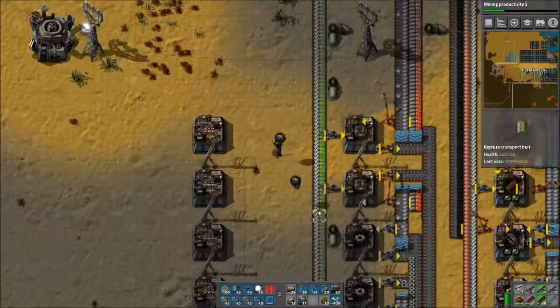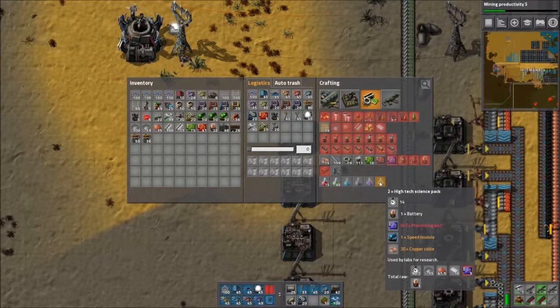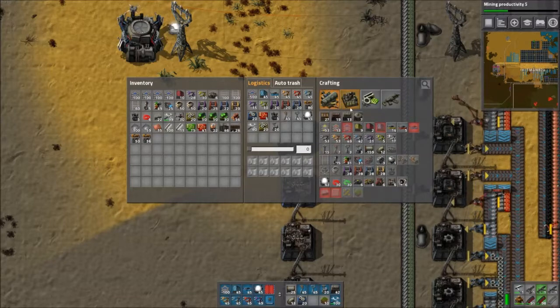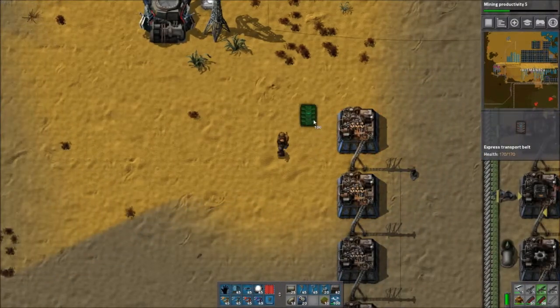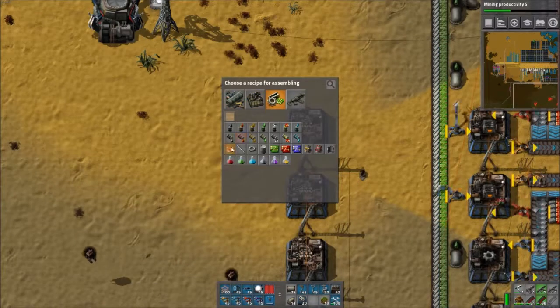For these high-tech science packs — I haven't even unlocked the space science one yet. We need batteries, processing units, speed modules, and copper cables. I probably don't need all those factories now that I look at it. I need to make copper cables, lots of it, and speed modules — those are just red and green circuits. Two belts for batteries and processing units, a belt for copper, and a belt for copper cable. First thing we'll work on is the copper cable.